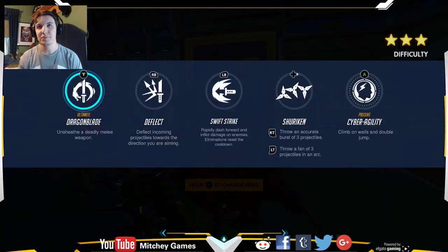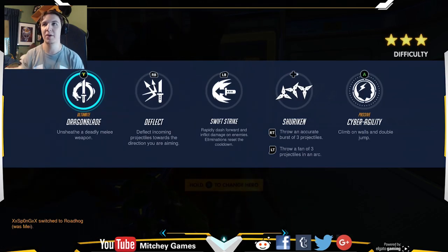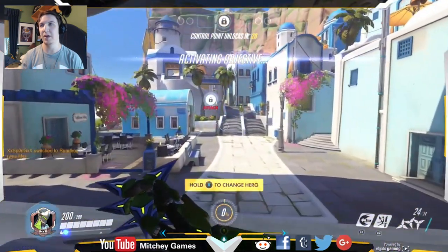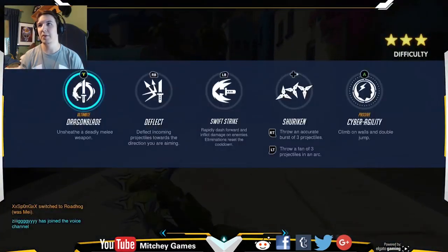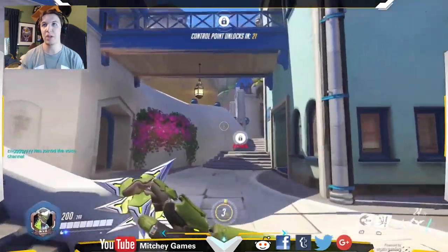Alright, Genji: Dragon Blade, deflect — deflect bullets — Swift Strike is a quick attack. Shurikens: you can have regular and fan style. And last but not least, Cyber Agility — you can jump, double jump, and climb walls, which is really nice.